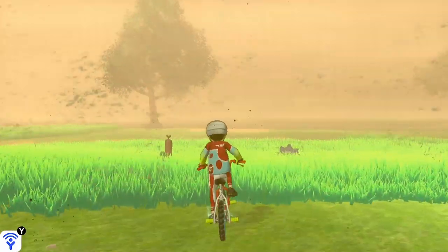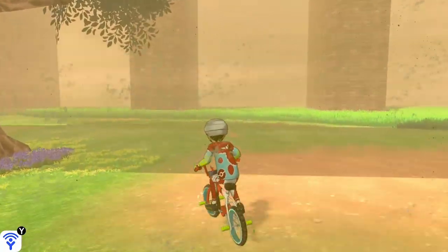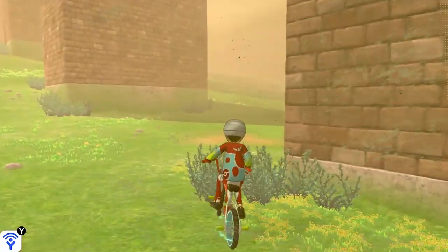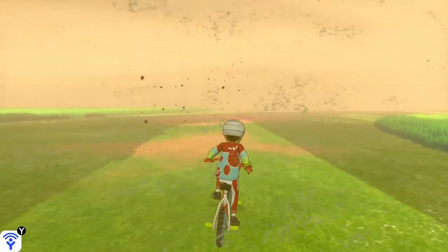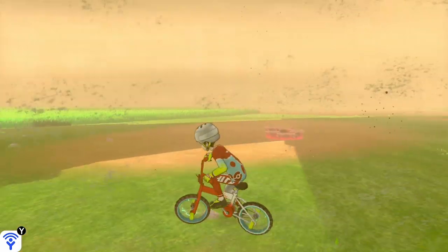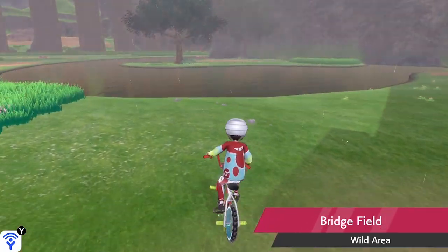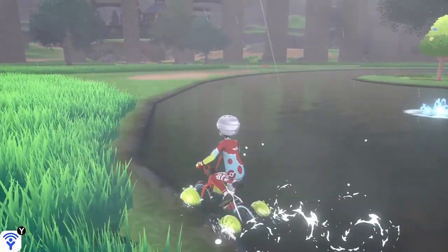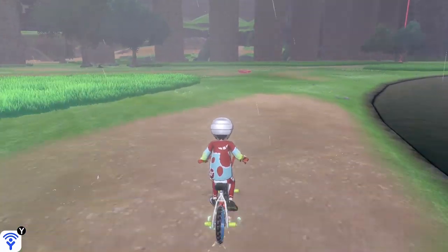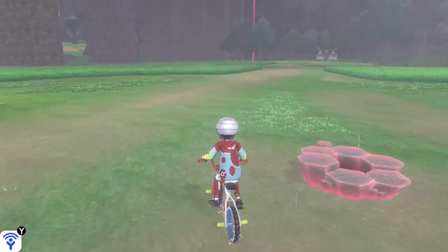There is only one way to obtain hidden abilities within Sword and Shield: max raid dens and max raid battles. It is a bit difficult and there is a grinding process, but you can do it with one wishing piece. As long as you've got one wishing piece, you can find a den where that Pokemon is located and reset over and over again until you find that Pokemon with its hidden ability.